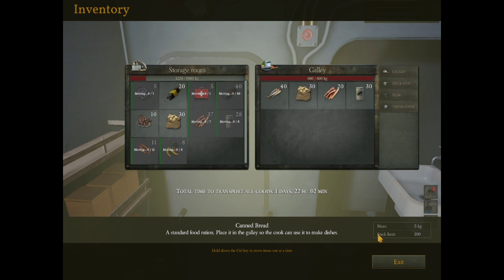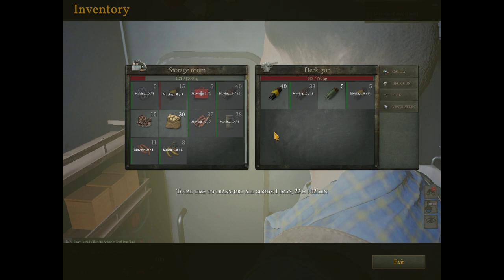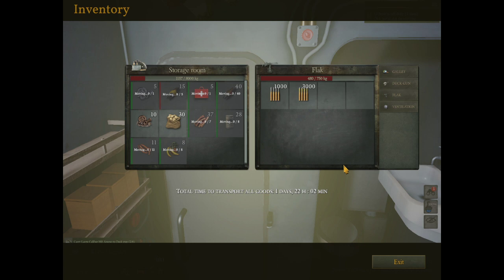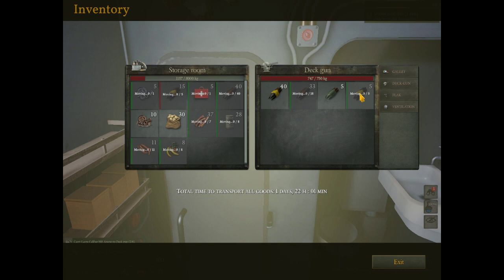Those guys are still moving those. Let's put these here - the more the merrier, the more that's up top, the more shooting we can do. Flak guns - I don't have any rounds for them right now, but we have 4,000 - 1,000 armor piercing and 3,000 high explosive, 20 millimeter I believe. And the deck gun is 88mm. We have high explosive, armor piercing, signal smoke, and more high explosive.